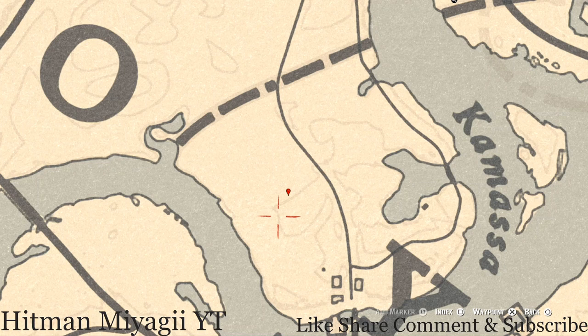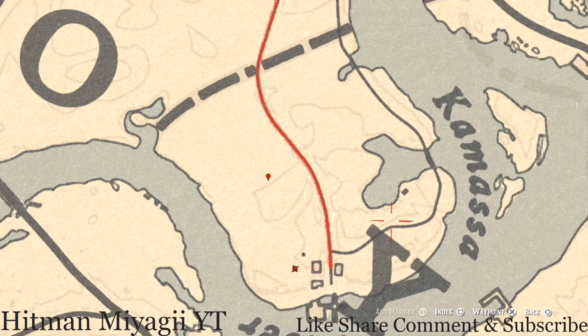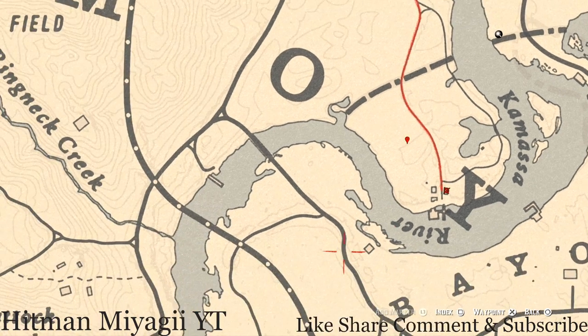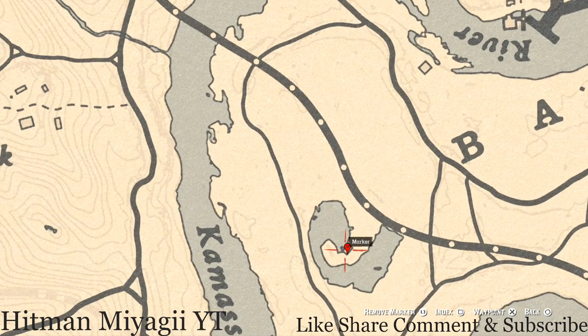Right here at this location you guys will get a random coin — I cannot tell you what coin it is because it is randomized. If you want to find a couple other things, there's a random lost jury right here, and inside this shack there's a tarot card on a stack of boxes. This tarot card is a Five of Cups.